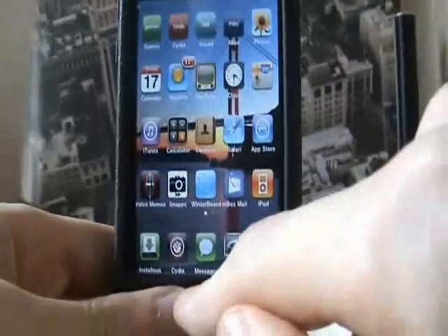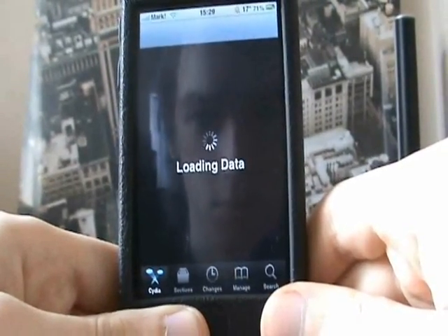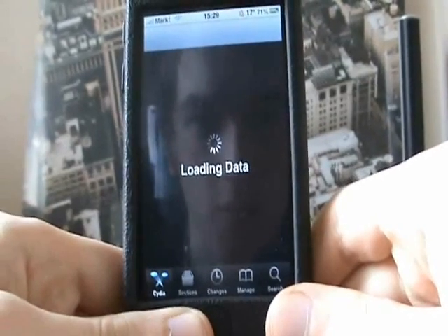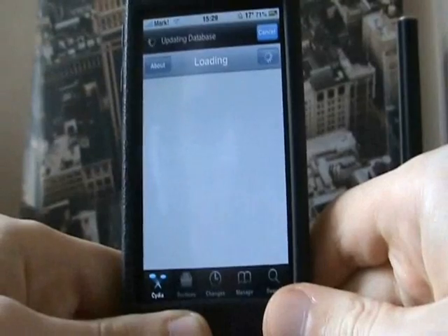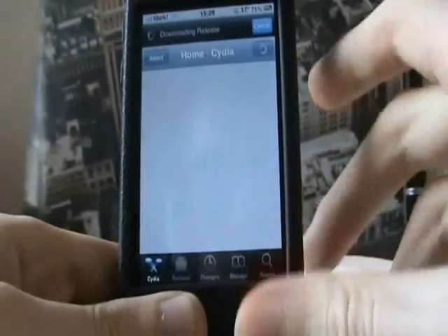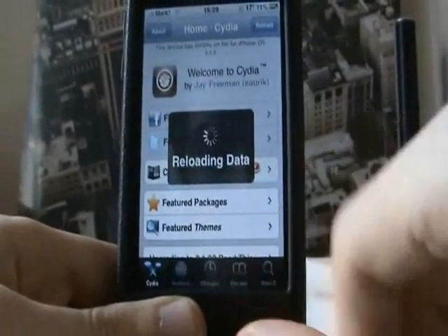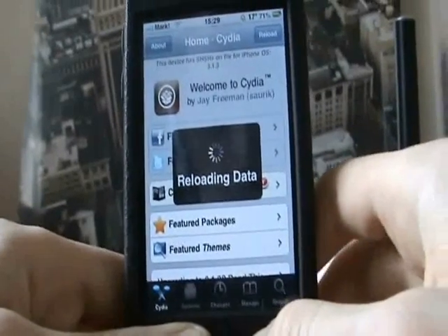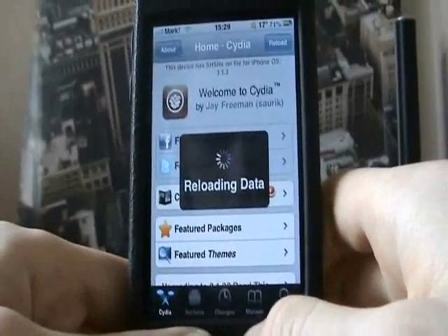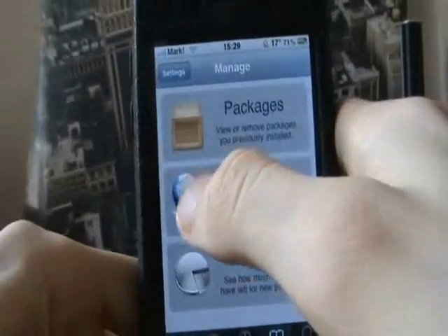First of all, go to Cydia and wait for it to load and update. Cancel out, let it reload, then go to Manage — or Manage — and go to Sources.